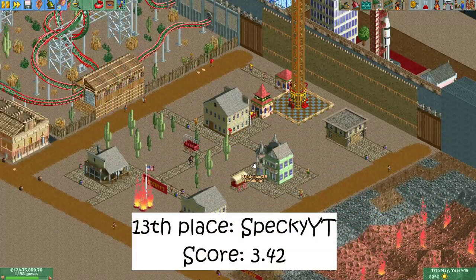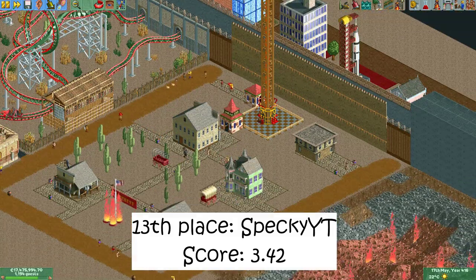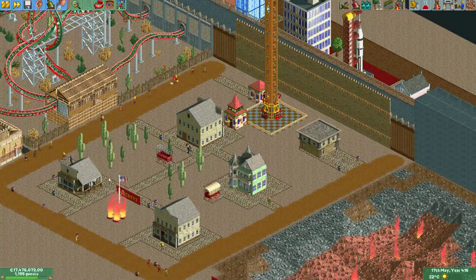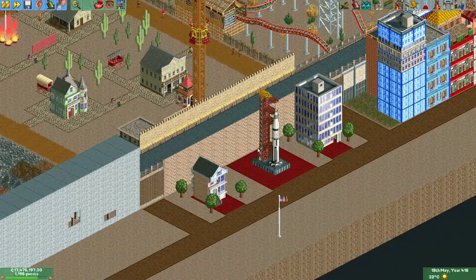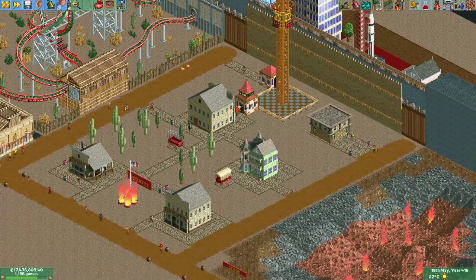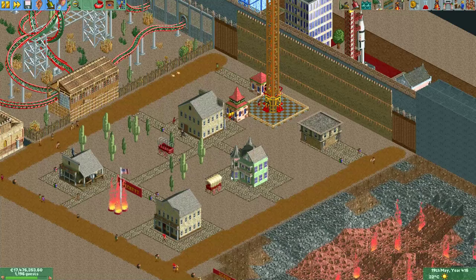In 13th place we have this plot made by SpeckyYT. He's still quite new to decorating. He got quite a low score because the stuff that's there is quite sparse. I don't think it's looking too bad, but I don't really think the scenery here makes sense. With some more decorations he probably easily could have gotten a higher score — maybe a little rollercoaster or something.